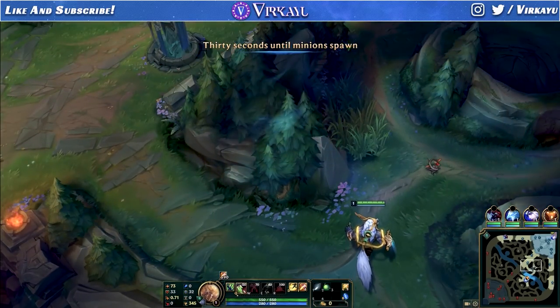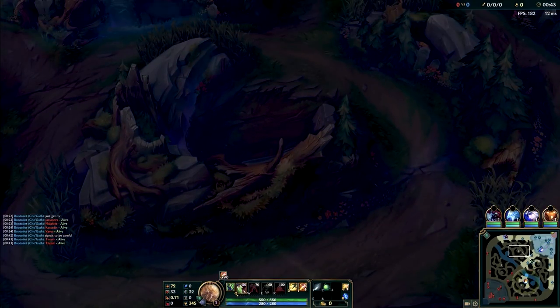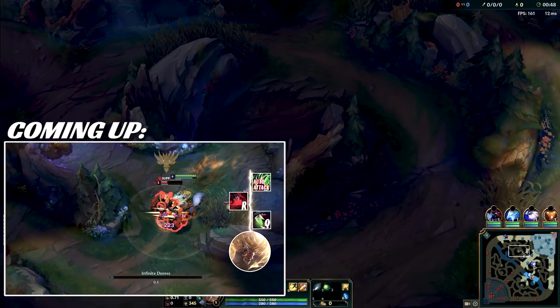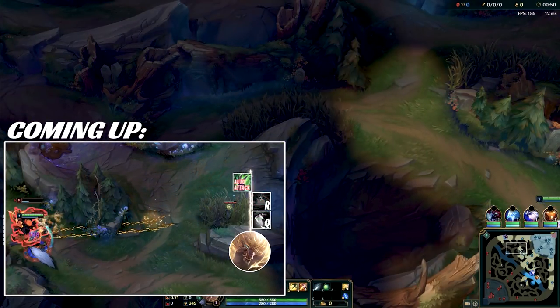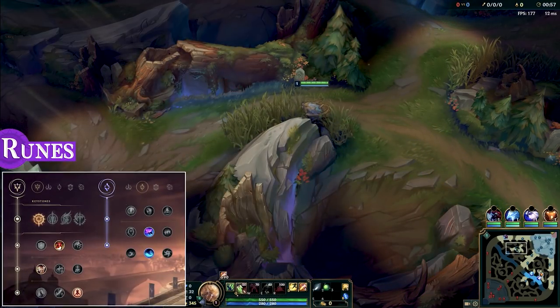Hello and welcome to a new gameplay breakdown video. Today's topic featuring Warwick is about how to be an oppressive and hyperactive early game jungler in order to commence a snowball that becomes an avalanche. It's also a look at when all lanes are doing well, how you should focus on taking out the enemy jungler and translating your lead to your laners for that free win.